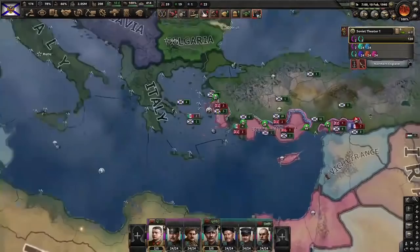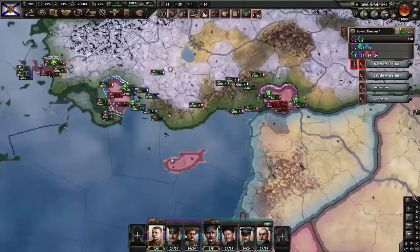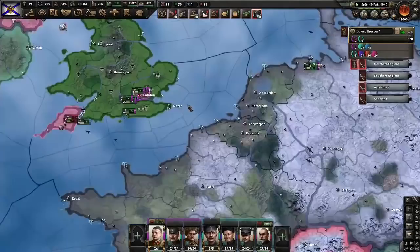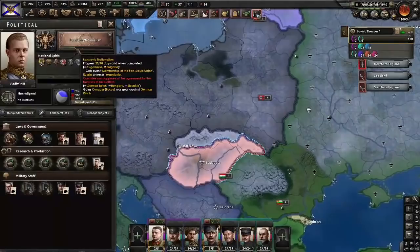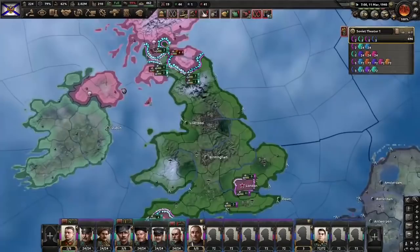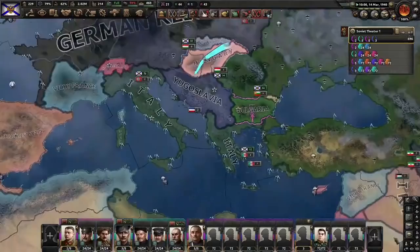Cleaned up — we already have 40% of the war score, already almost leading the conference. Here's a tip: don't defend Turkey; the UK will just completely smash into it, giving you extra war score. And it buys time invading Britain — that was not intentional but I'm not complaining. With that cleaned up, we're next going to park on the Hungarian border. Pan-Slavic nationalism gives us a war goal against Hungary, so if they don't join the Axis before then, that's free game for us. Same with Bulgaria. Time is limited now because Germany is just fine — so there's going to be a very small window for us.